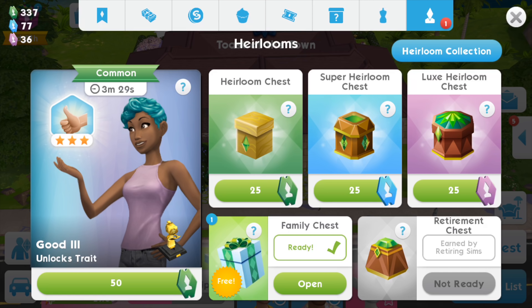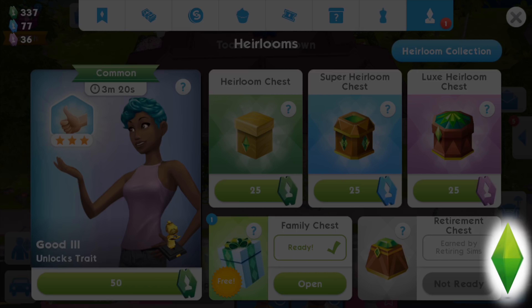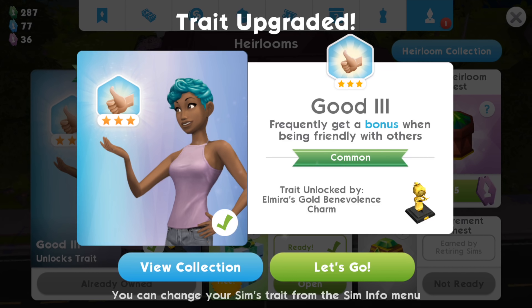Now look at what I found — I can get this golden 'good' trait for just 50 regular heirloom tickets! I was completely shocked when I saw this. I want to purchase it and quickly add it to my collection. Maybe it's a mistake, but I thought you'd need super heirloom tickets to buy gold. This is my first gold heirloom, and I'm glad I got it just in time — there were just a few minutes left before it left the market. I got the gold Benevolence Charm!